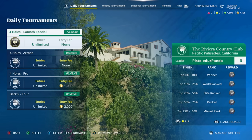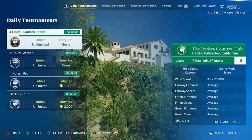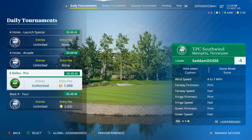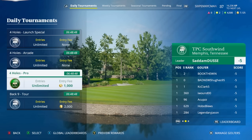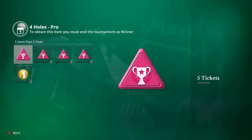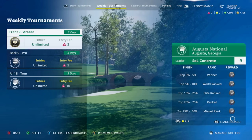If you're really good and win four tournaments in one day you can get well over 10,000 reward points in a day. You also have the Pro four-hole Pro Dailies and the Tour nine-hole Tour Dailies. These do have an entry fee of reward points, but keep in mind if you play the Launch Special even if you come in last you're getting 1,500, so you'll get your entry fee back. The difference in these bottom two is that instead of reward points you get tickets.